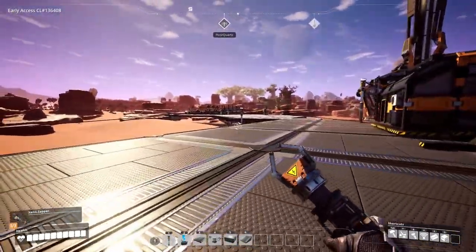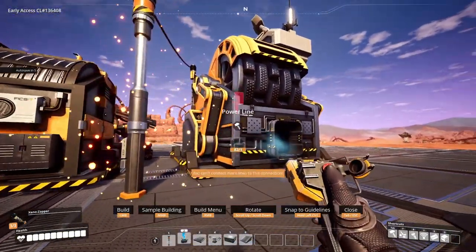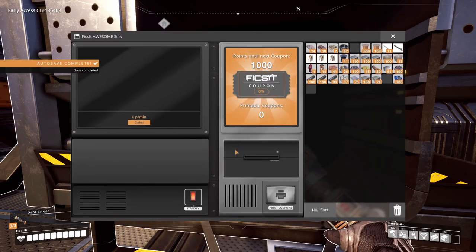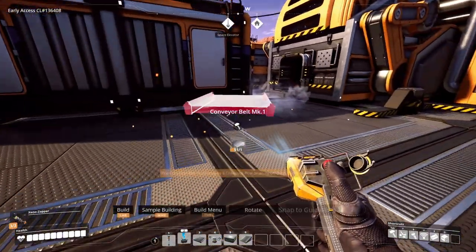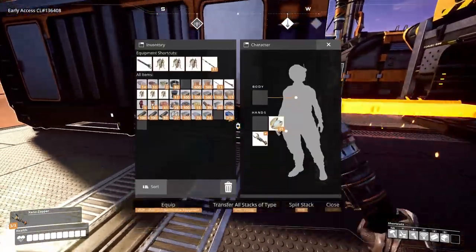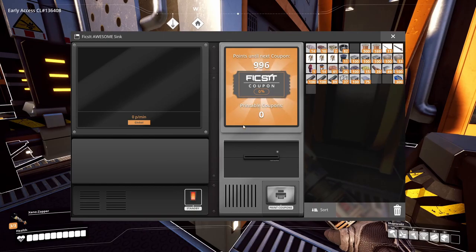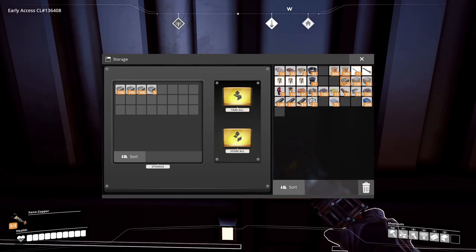No power - not a problem. I'll put a pole there and give it power. Can I just throw stuff in this - how does this work? Do I have to automate stuff into it? Yes, I will find out. I can just put these items in there - hey there it goes! All right sweet, so none of this is going to be going to waste.